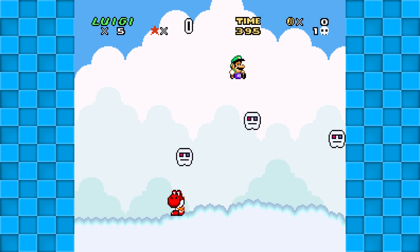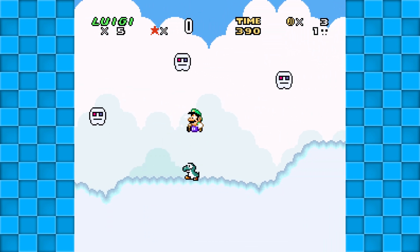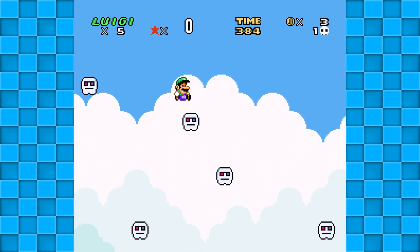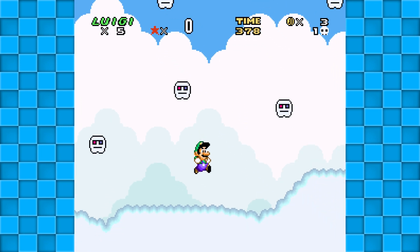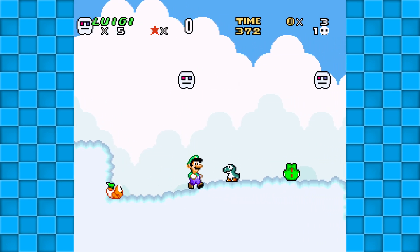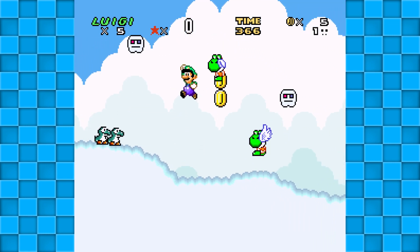So we've got the creepy Yoshi duplicates again, and we've got clouds wearing 3D glasses. Oh no, we're killing baby Yoshis! I'm a monster! Why would I do this? Is it because I need to survive, therefore they must not? Well, if that's the case, then so be it. I need to continue on. Their lives can end here.